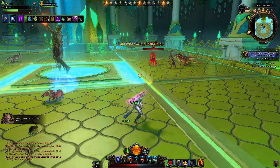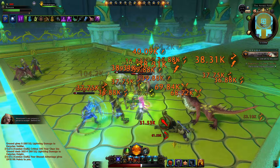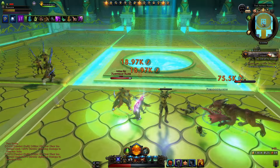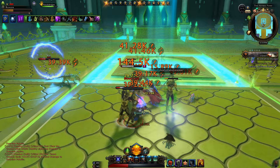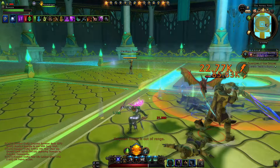We finished the first phase of the fight — we got him down to a certain amount of hit points and then some adds spawn in. We need to defend General Enor; she must be channeling something and we need to make sure enemies don't get close to her so she can fill up that progress bar. She then makes a portal and we can get out of here.